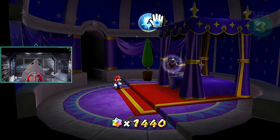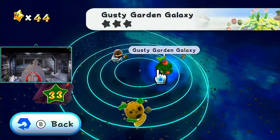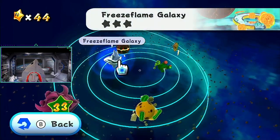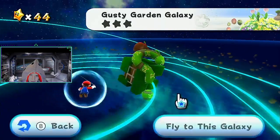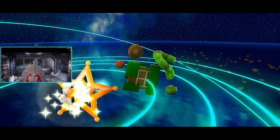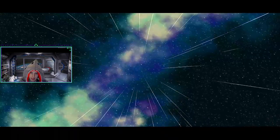I think that's where Rosalina sleeps — she has like everything. Later on we'll do the freeze flame and the freeway like Dusty Dune. There are three stars to collect in this galaxy, plus a secret star.